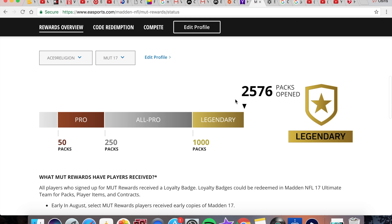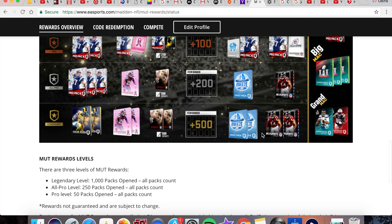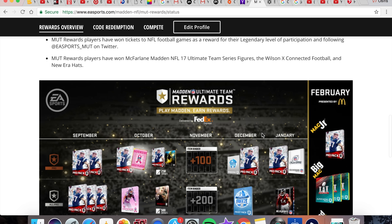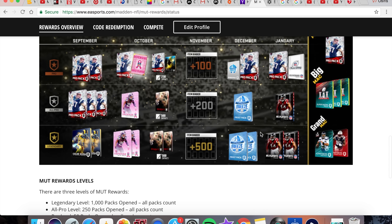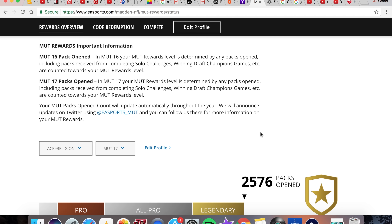All right, so this is the overview. This is my actual account — everything. I've been past Legendary, and everybody is probably past Legendary by this point. But I just realized that it wasn't connected. Let me show you how to actually connect it so everything that you have earned can be transferred over to Madden 18.